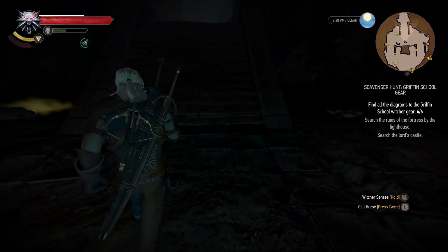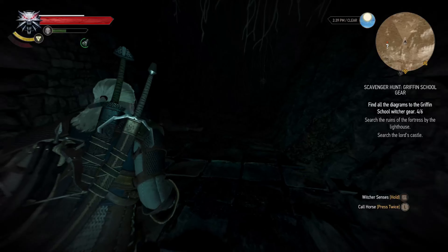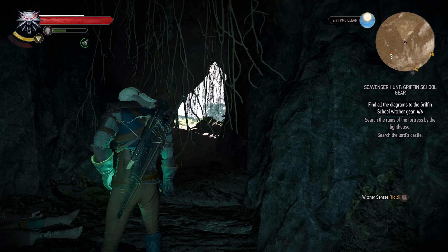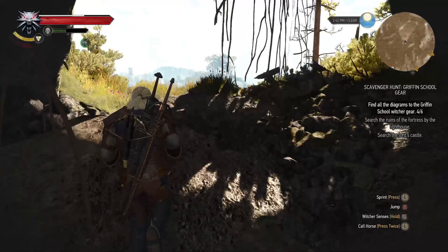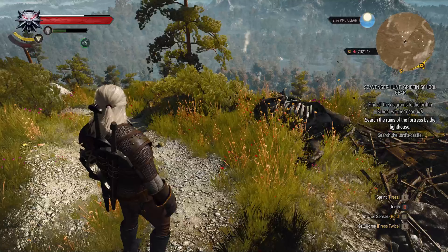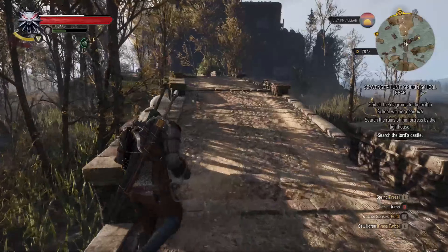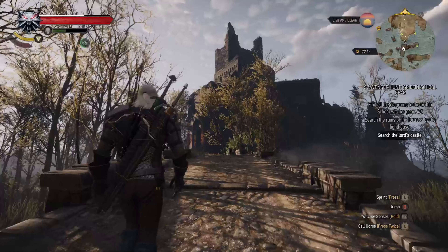It seems there is nothing left here — we are done here in Dragon Slayer's Grotto. In search of the steel and silver sword diagrams, we will first visit Lord's Castle. That is basically an elven catacombs beside Lake Windamer, as mentioned in the journal we just read. Let me save the game here.